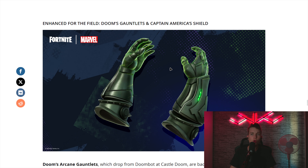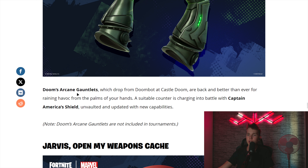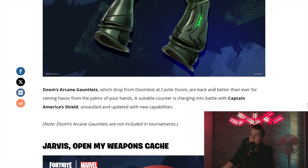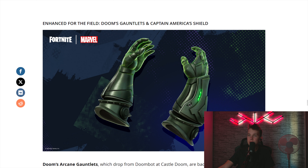There are also some more Marvel-themed Mythics, for example Doom's Gauntlets, which drop from the Doom Bot too. So the Doom Bot drops three items: the pistol, these gauntlets, and the Medallion. These Doom's Arcane Gauntlets are now even better for raining havoc from the pulse of your hands. And a suitable counter is charging into battle with Captain America's shield.